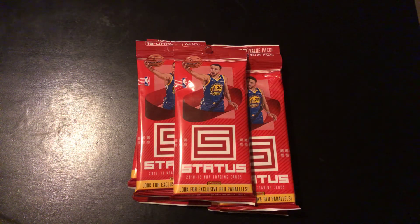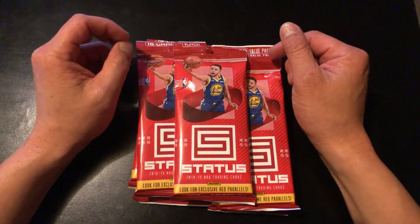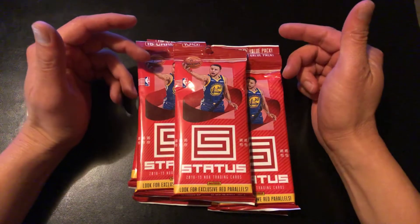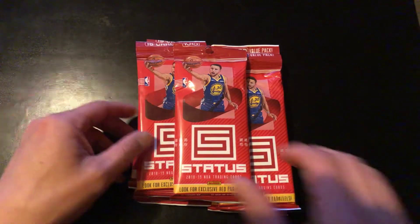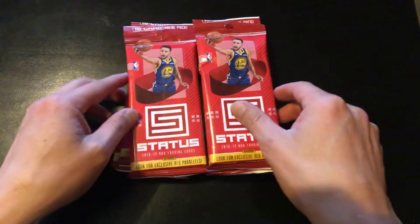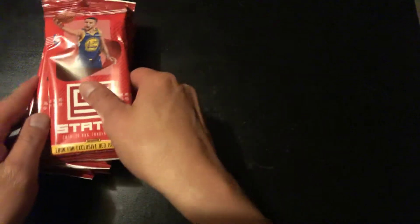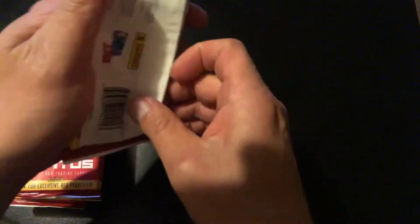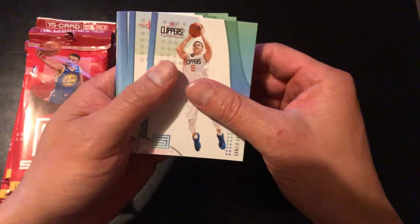What's going on guys, card collector 510 back here. Didn't break yesterday because it was Easter and got caught up watching my Warriors and Sharks win their playoff games — pretty crazy. Anyway, today's break is a little different. I bought seven hanger packs from Target of 2018-19 Status. I tried to find a blaster box but couldn't, so I settled for hanger packs. Let's see if we can pull some goodies!